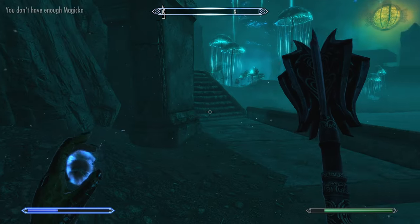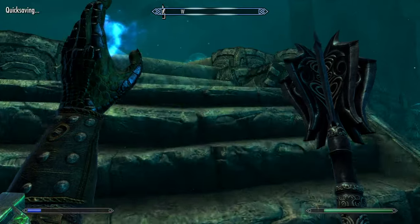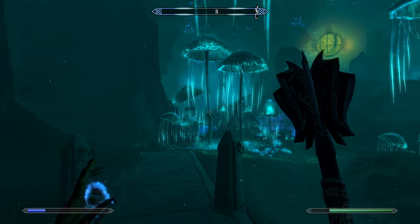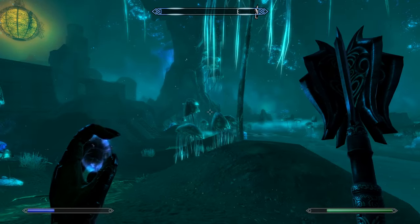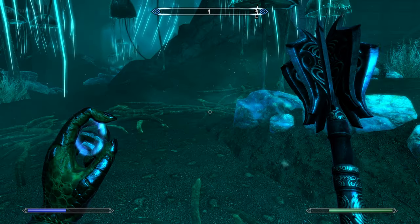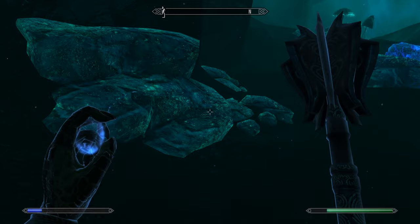Go up the stairs. I like how you can whirlwind sprint upstairs - it's actually awesome, that's a really cool addition. We already checked out that place to the left. Let's continue in this direction we haven't checked out yet. There's also some stuff over there, but I'm going to go around the left side. I want to say there's a giant down here if I remember correctly.